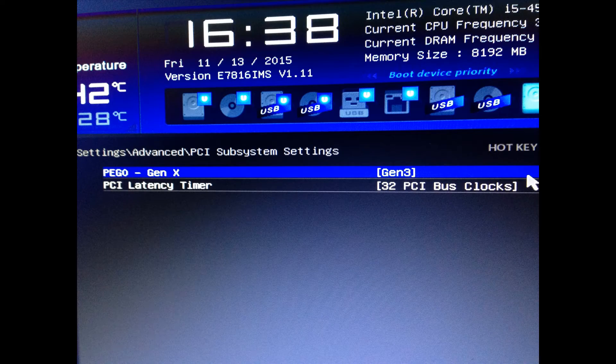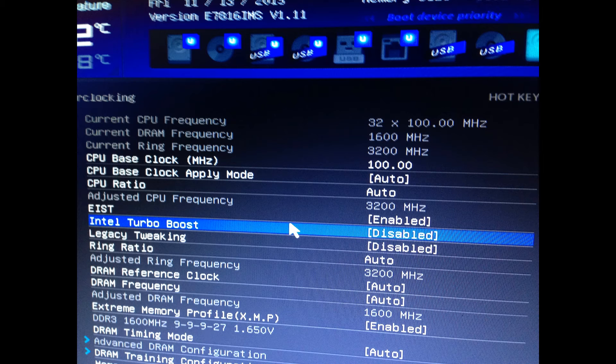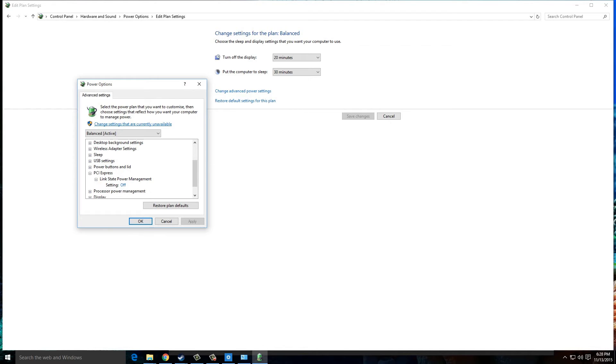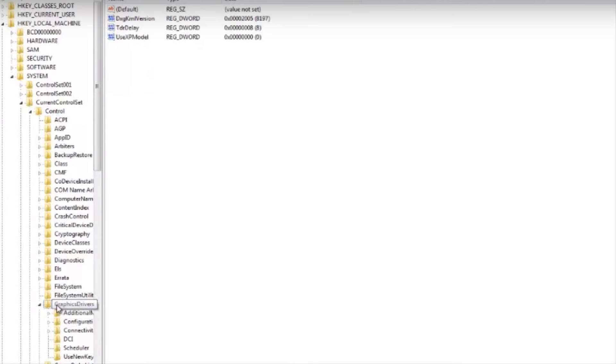Other things you can try are setting PCIe Gen to 3, disabling Turbo Boost and XMP, setting PCIe Link Power State to off, trying to disable Power Mizer, and increasing TDR Delay to 8.